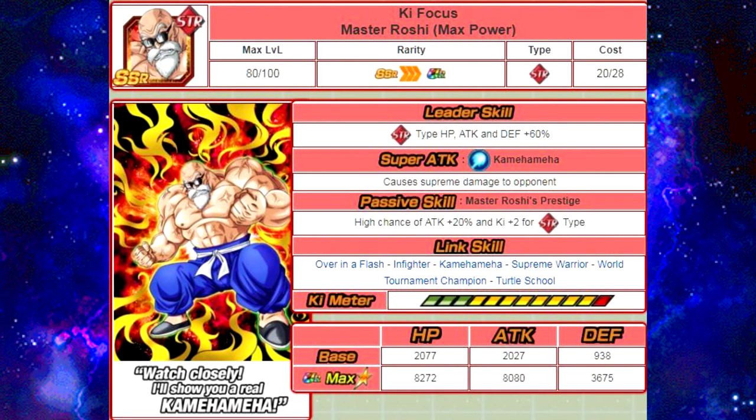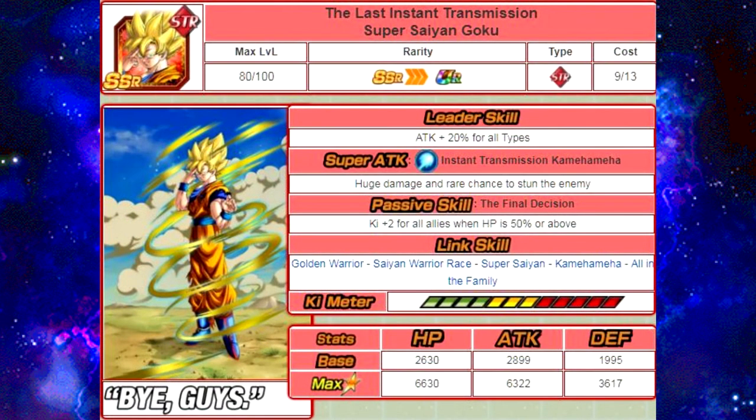The next one is The Last Instant Transmission, Super Saiyan Goku. His passive skill is the Final Decision — Ki plus 2 for all allies when HP is 50% or above. His Link Skills are Golden Warrior, Saiyan Warrior Race, Super Saiyan, Kamehameha, and All in the Family. He was available on the One Piece crossover campaign.